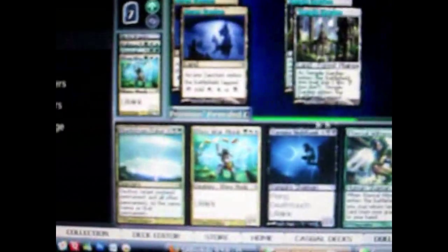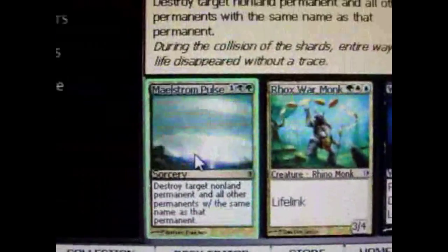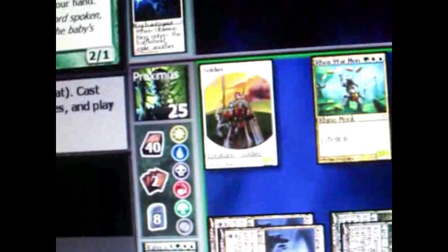But it's okay, because I'm going to use a spell to destroy the enchantment. This spell lets me destroy any non-land permanent, and an enchantment is a non-land permanent. So I destroy it and get my planeswalker back. I produce a token as part of the planeswalker's ability and play the creature.